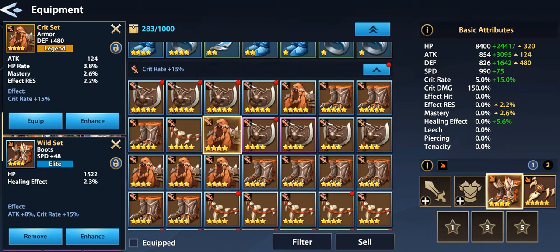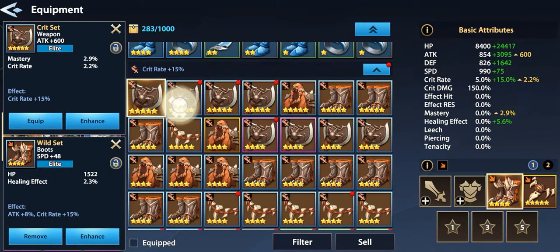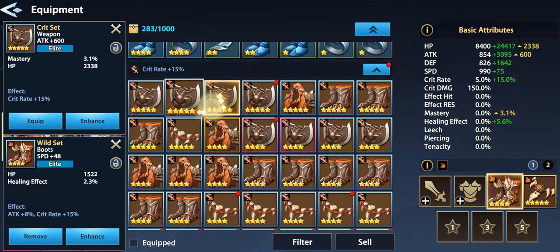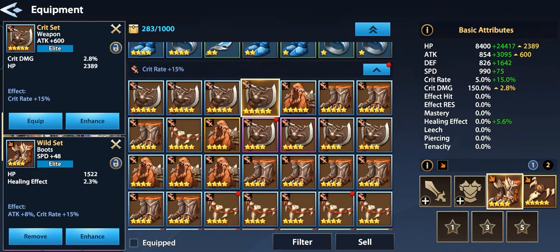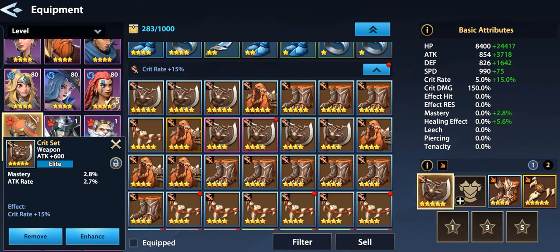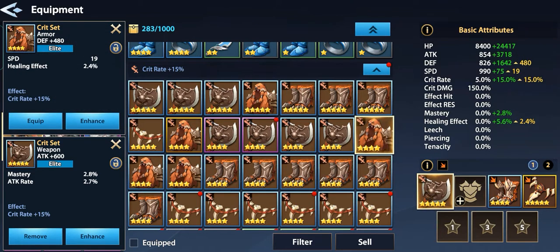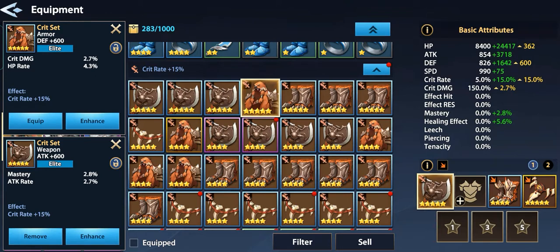A four-star armor — not that great. Let's check this out: crit damage. How about a weapon with crit rate and attack rate? We'll just go with mastery and attack rate. For armor, I'd love a five-star piece. This is our five-star armor with crit damage and HP rate, so we'll take this.